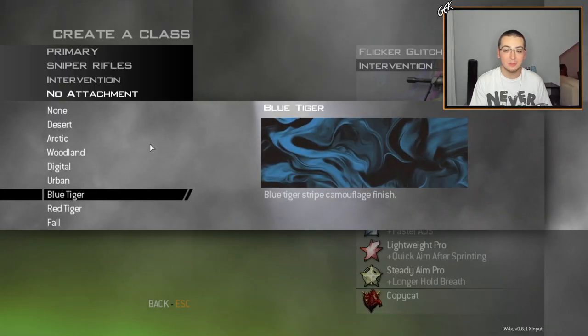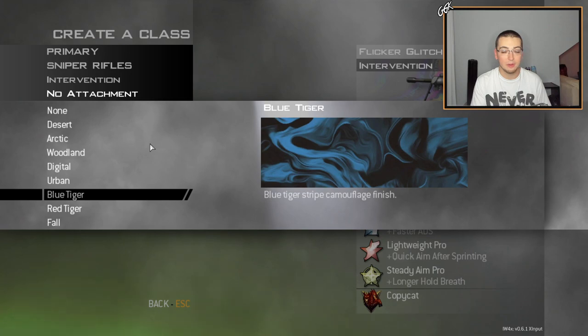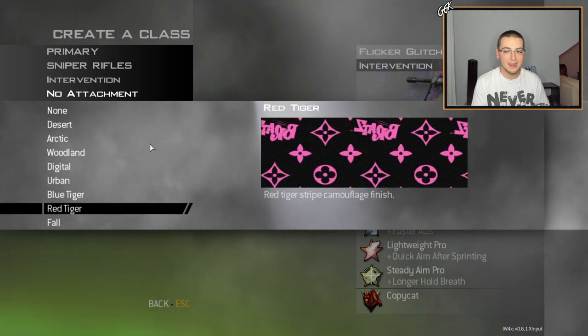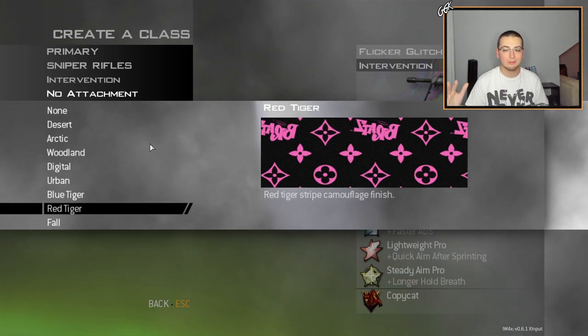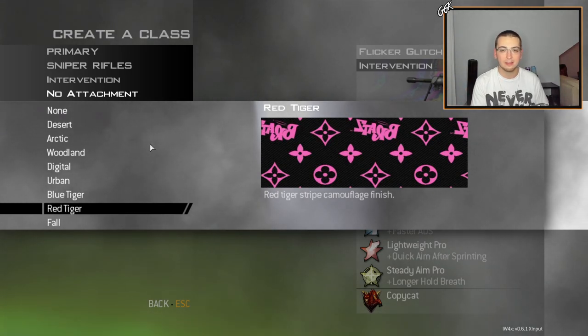Moving on from the blue tiger — we didn't have the craziest shots for that one, but hey, it looks dope on the gun. Moving on, we got the Bratz Louis V one, which replaces the red tiger — it's the black and pink camo. We have some cool shots for this, nothing out of this world, but you guys can see it for yourself.